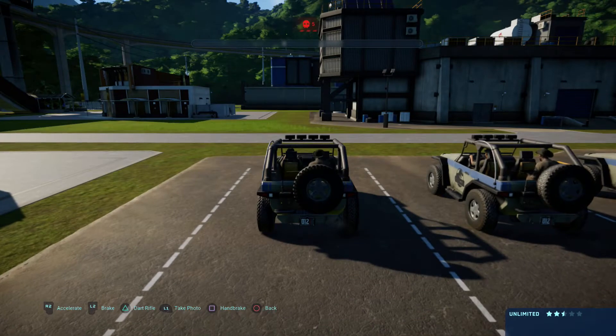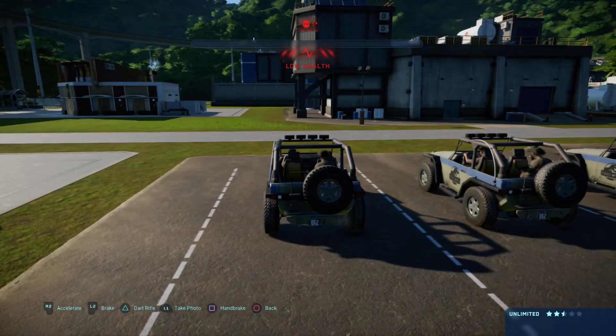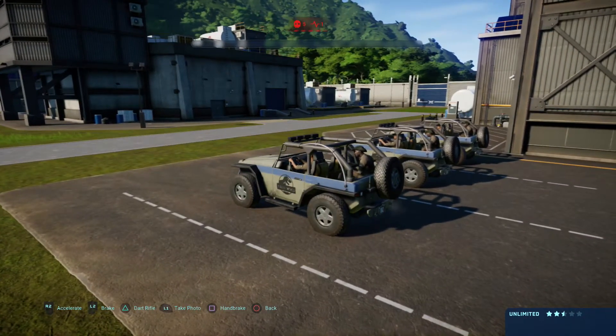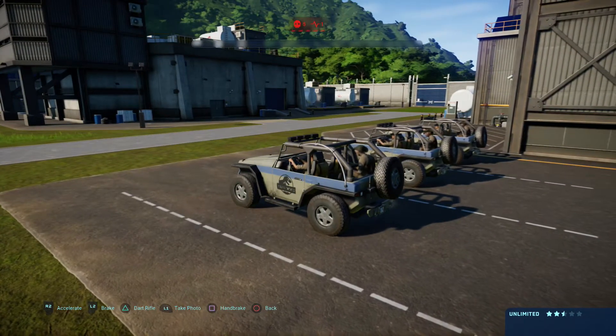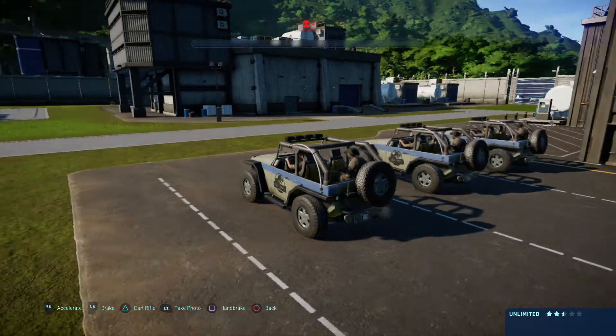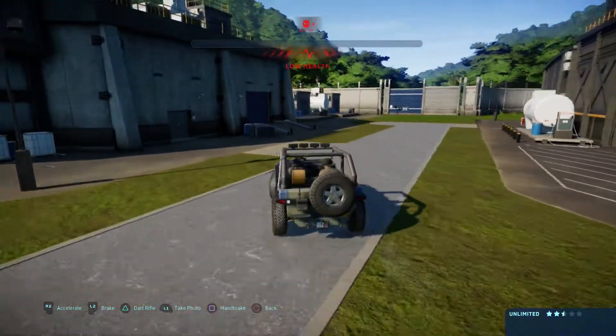Hey guys, RetroStitchGaming here back again with the final part of our short Jurassic World Evolution series. We've built our Site B Safari Park full of carnivores, herbivores, everything, and in today's episode we're going to finally do the tour. I'm really looking forward to this, I hope you guys have been too, so let's get on with it.